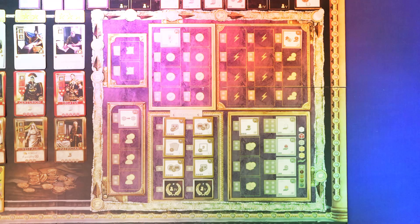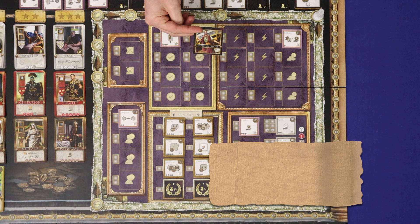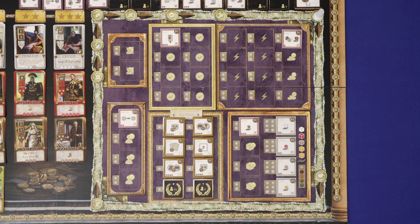The first phase is Build, and this takes place in turns starting from the first player, who is the player to the left of the Imperium Maius. On your turn, you can spend coins to construct a building, you can use a building in the building area that you've already constructed, or you can pass. Once you pass, you're out of the phase for the round, and players will keep taking turns around the table until all players have passed.